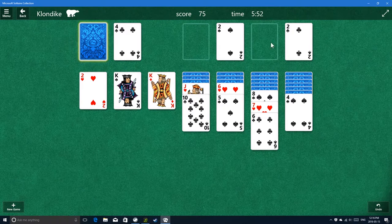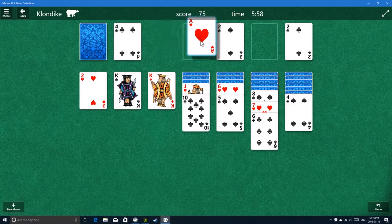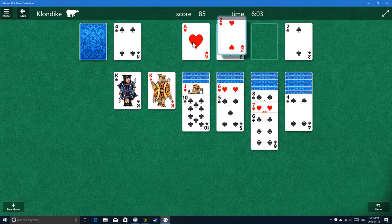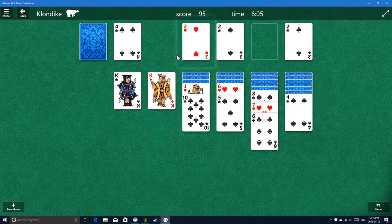We have a four - doesn't go anywhere. I just could click here. Another ace! Yes! Oh my God, I was about to say - wasn't there a heart two? And there is a two of hearts! Yay! Heart two - sounds good.